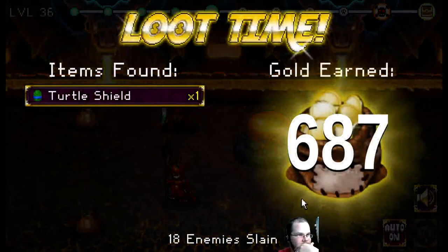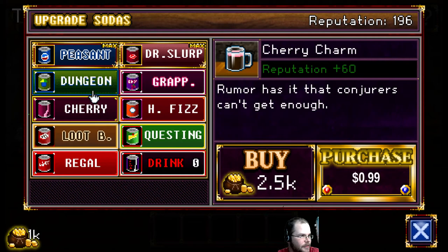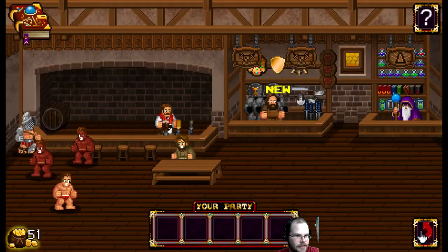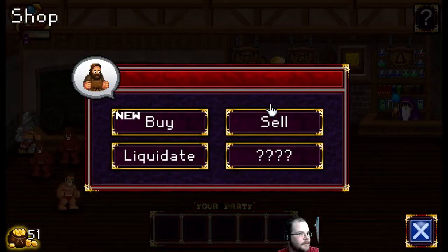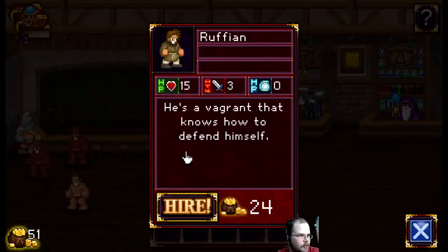We got pretty far though — 687 gold. We got one turtle shield. We now have a thousand gold. We're gonna buy some Grap. Buy Grap. Delicious. We have new things we can buy — new armor, swords, and we can buy the turtle shells now. Let's equip our party up.